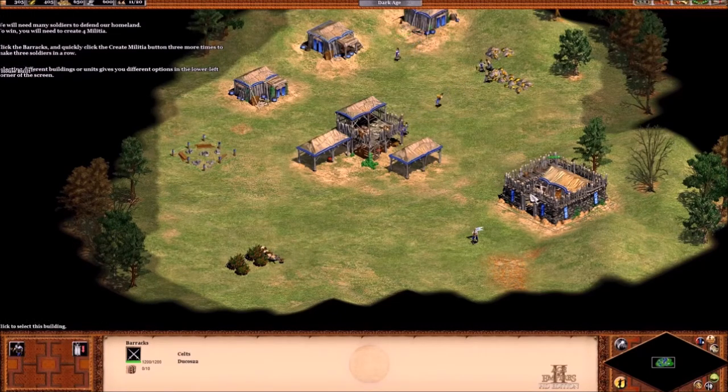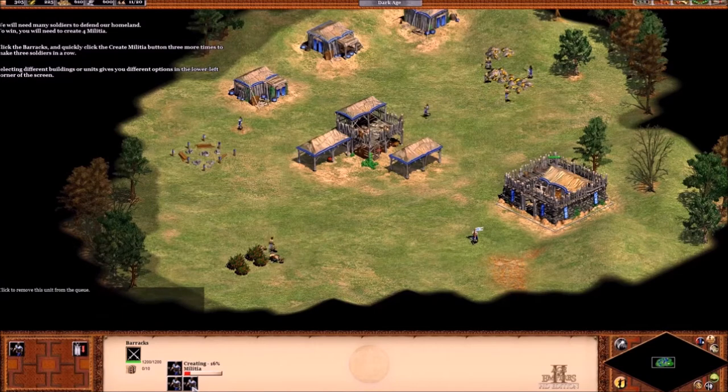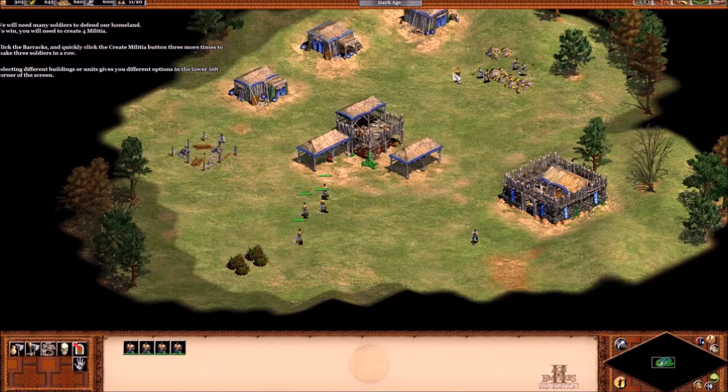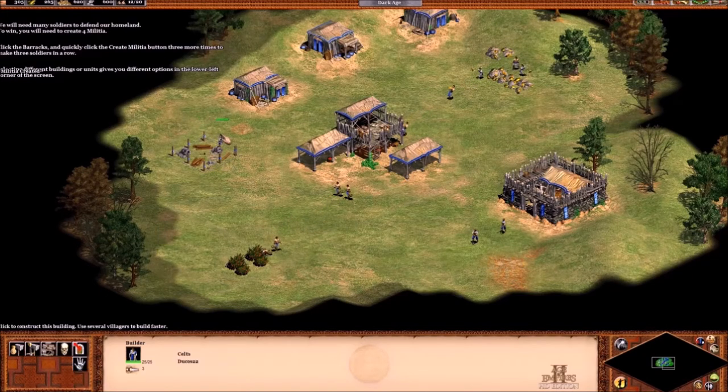Click the barracks and quickly click the create militia button three more times to make three soldiers. This scenario is piss easy — it's even easier than the last one. You don't even have to use the militia; you just have to make them. Ridiculous.